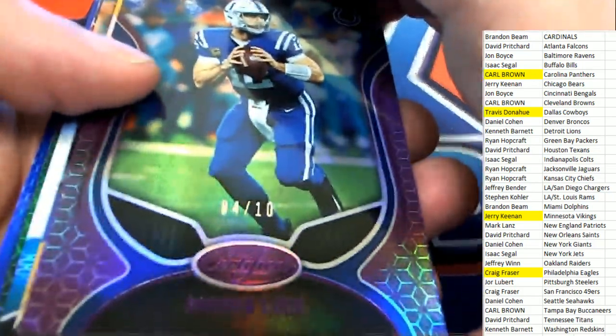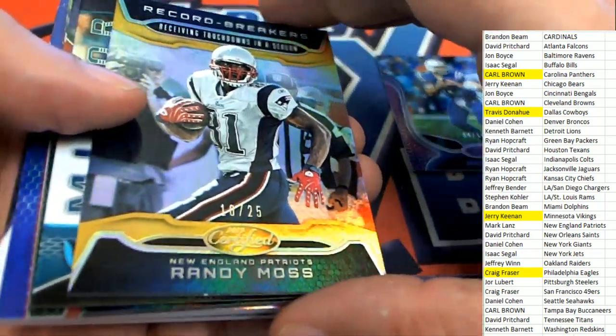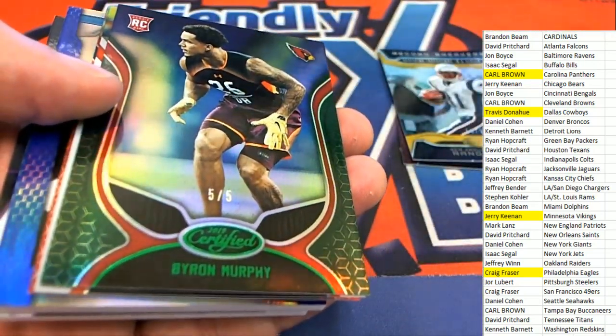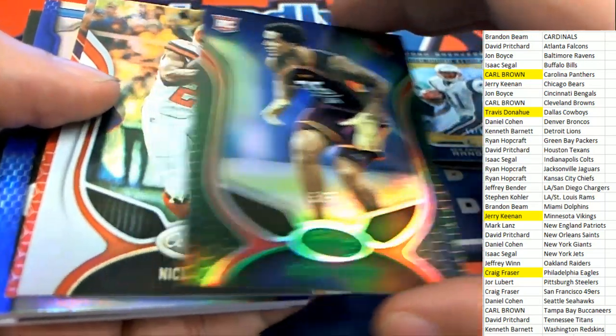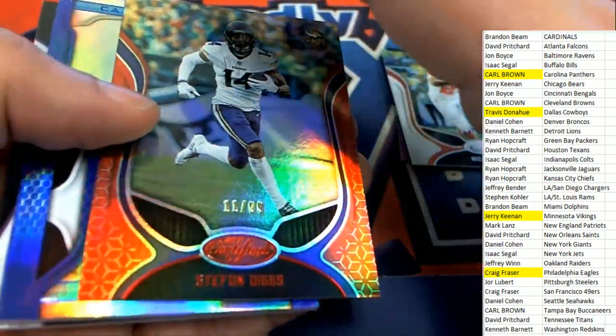A very nice Miles Sanders autograph patch — numbered 4 of 10 — and an Andrew Luck parallel. Also a low-number Randy Moss.